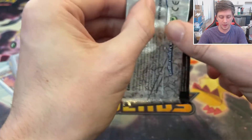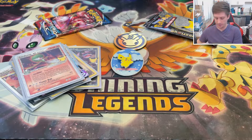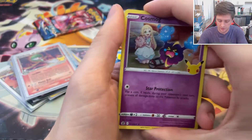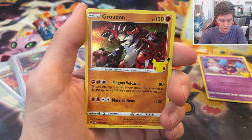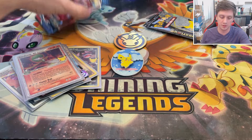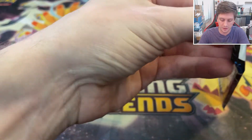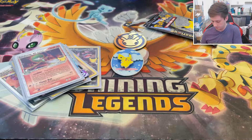We've got two more Celebrations packs after this one, still holding out for a gold card — not likely, but it's possible. We got Groudon and Solgaleo. I'm just amazed I have not pulled Zacian or Zamazenta V. As many Surfing Pikachus as I've gotten, I could have replaced any one of those — I've gotten like four or five Surfing Pikachu VMax cards. It's ridiculous.